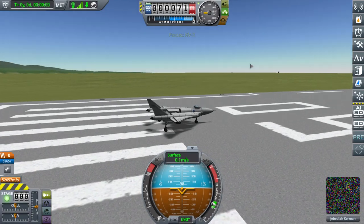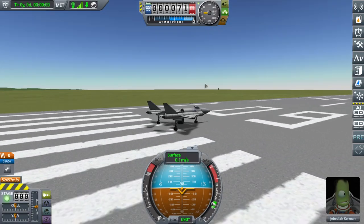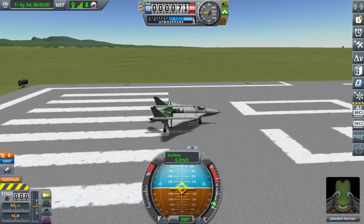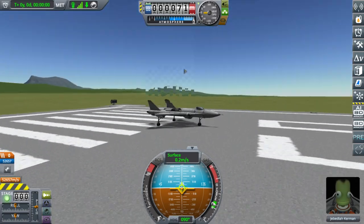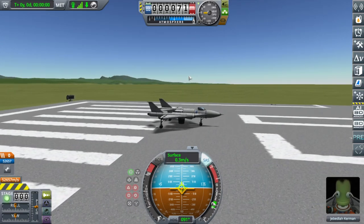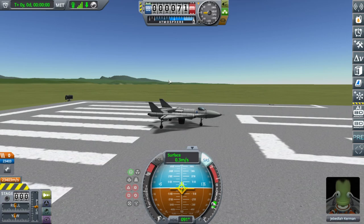Let's go launch it. You can also set action groups: set one action group to the extreme maximum angle, which would be down; set another to the minimum angle, which would be straight; and then I'd say set a third to the afterburner, just to make things simple.